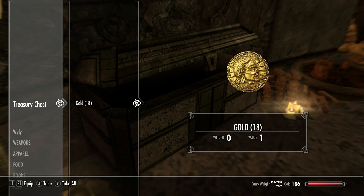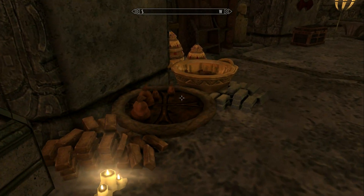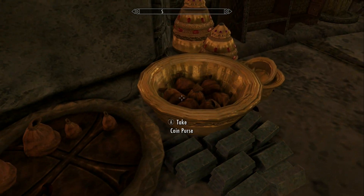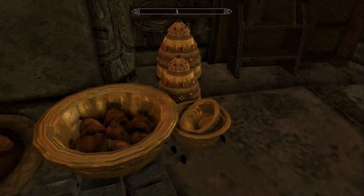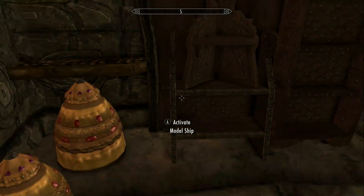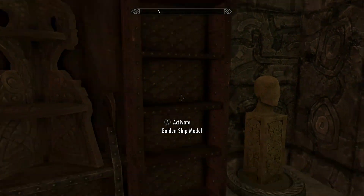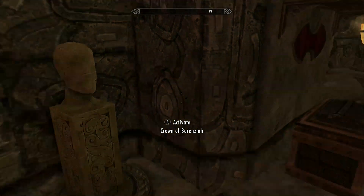Oh, a treasury chest. We got some gold. We got some — oh, do I want to take them? That's a lot of coin purses. I'm tempted to take them but I'm going to leave them for fun. You have some places for things, like some of the Thieves Guild stuff and for the crown.